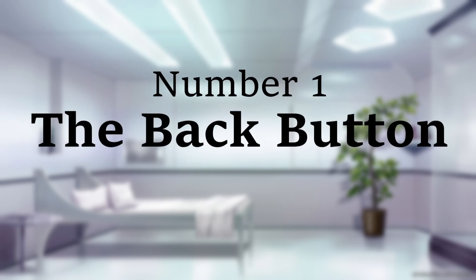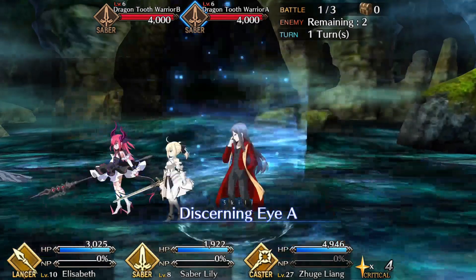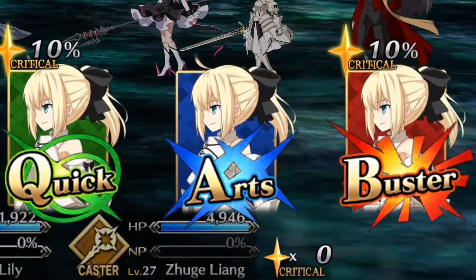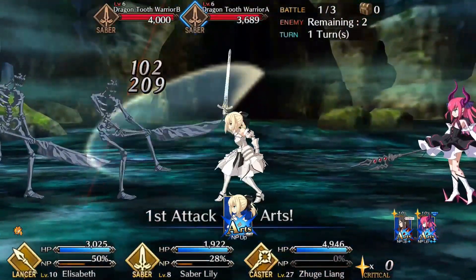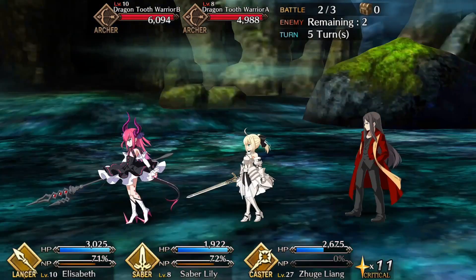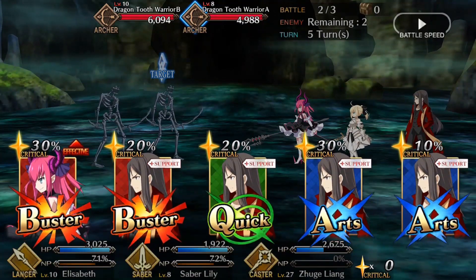Number 1. The back button on the fight screen used to not exist. When the game first launched, you had to pick your skills and which enemy you wanted to target before hitting the fight button to select your cards. If you forgot to pop an evade or accidentally focused on the wrong enemy, you just had to live with it. Technically you could save scum, but that's a time-consuming process for a simple action. The reason it was designed this way was that the crit star distribution used to not be calculated until you hit the fight button.